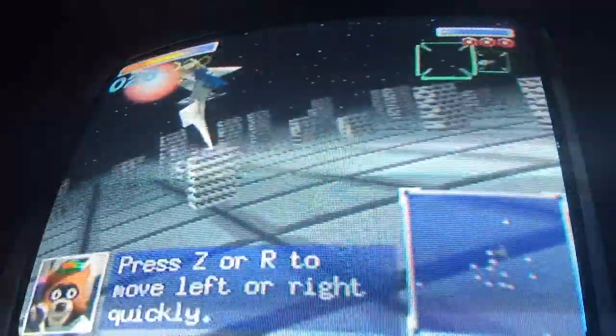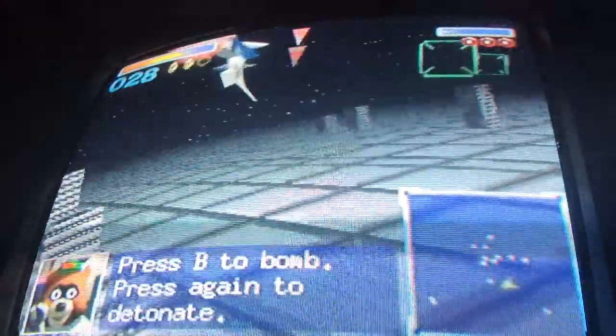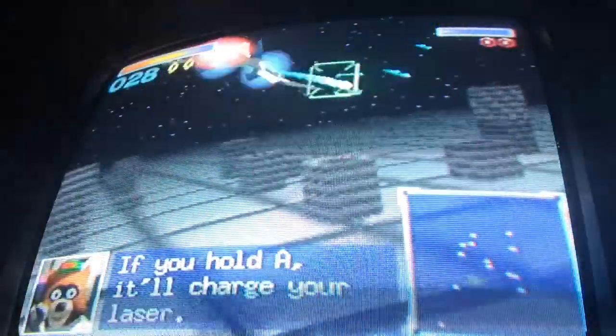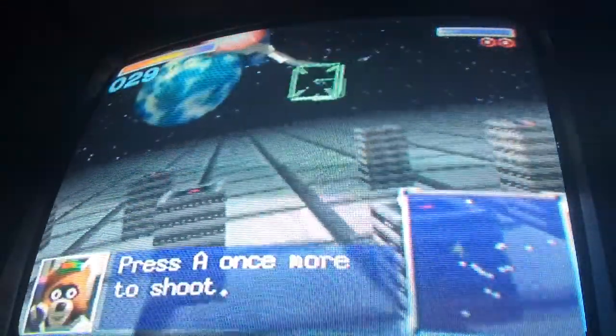The boost and brakes work well. Press C or R to do a barrel roll. Press B to bomb, press B and C again to detonate. If you hold A, it'll charge your laser — I get it. Press A once to shoot.